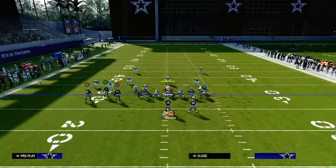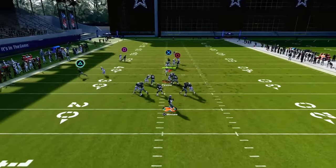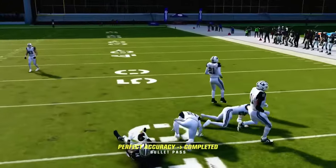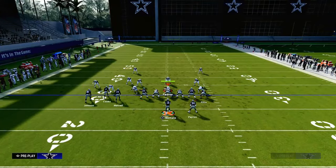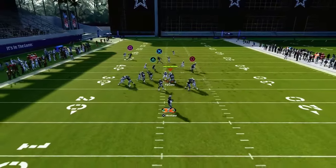One of the most important and underutilized routes in this play is the whip route on the right. One thing I want to recommend: if you know for a fact — not guessing — that they are in man coverage, I like to go ahead and put the circle receiver on a drag route.